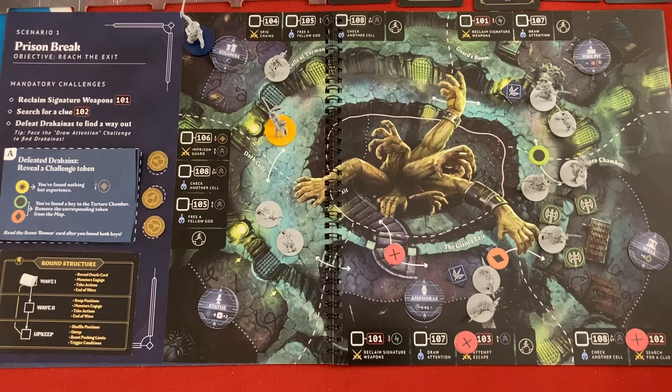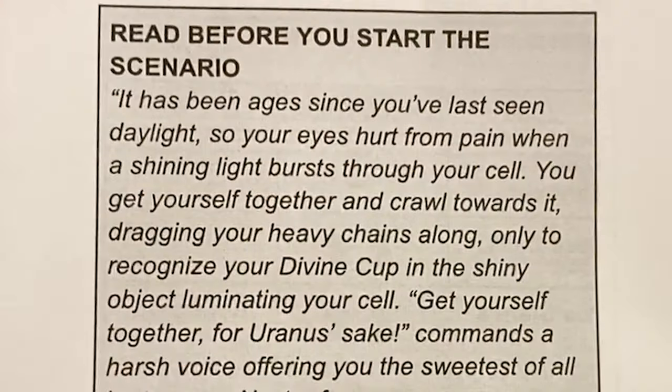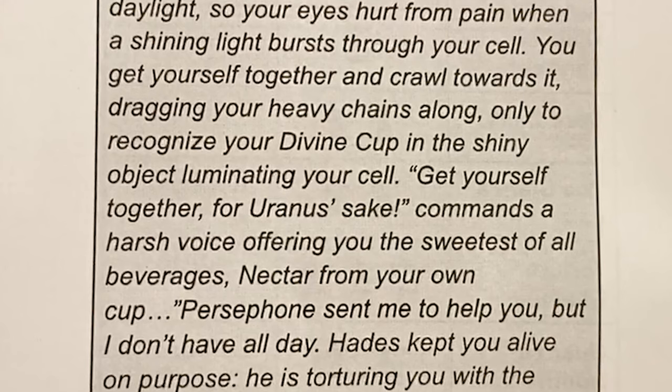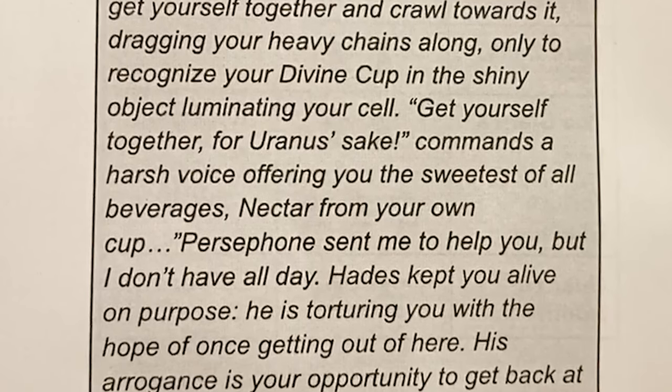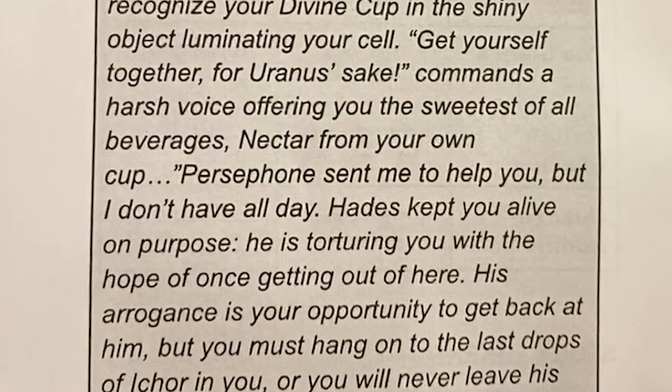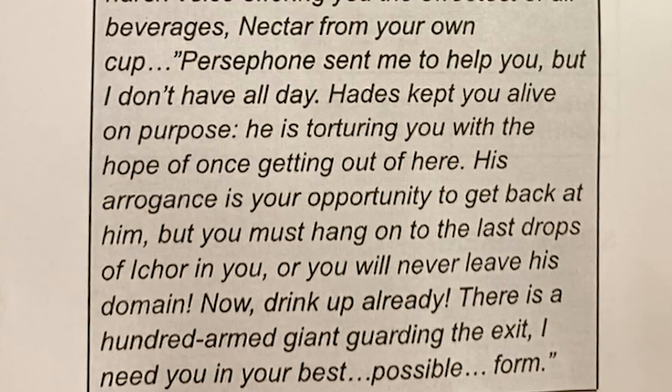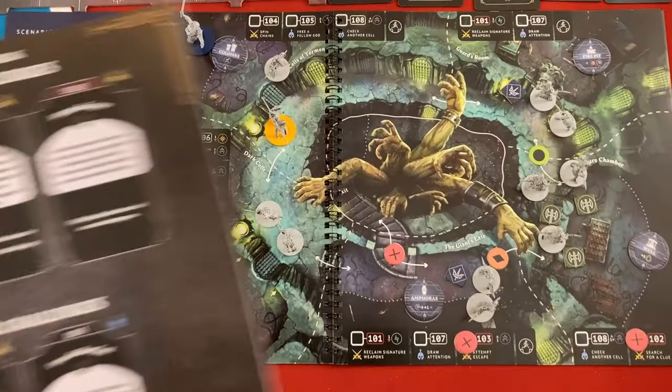Let's read a little narrative - this game does not force you to read a ton of narrative. 'It has been ages since you last saw daylight. Your eyes hurt when a shining light bursts through your cell. You crawl towards it dragging your chains, only to recognize your divine cup. Persephone sent me to help you. Hades kept you alive on purpose - torturing you with hope. His arrogance is your opportunity. But you must hang on to the last drops of Icor or you will never leave his domain. There's a hundred-armed giant guarding the exit.'